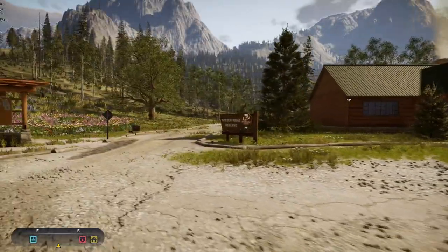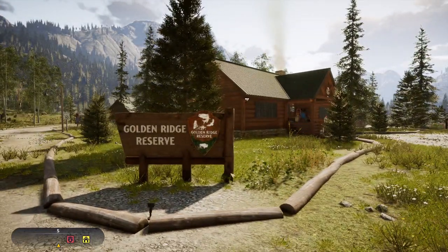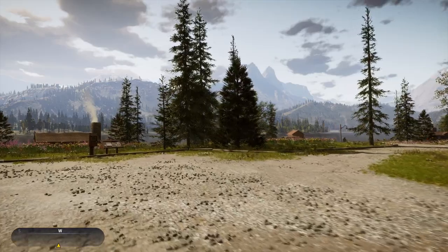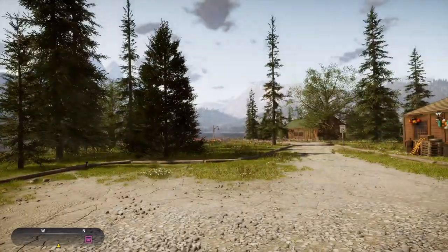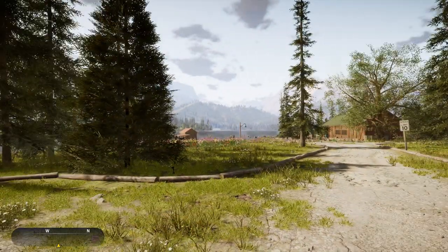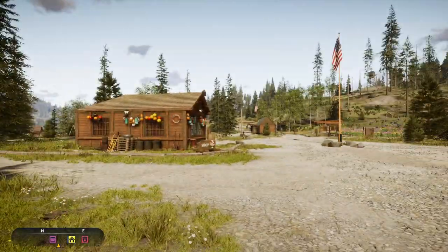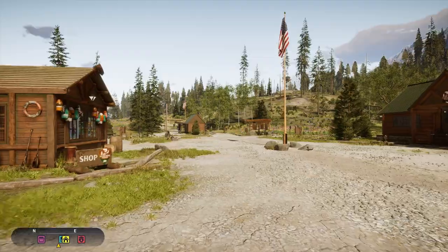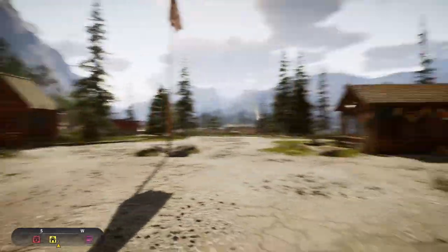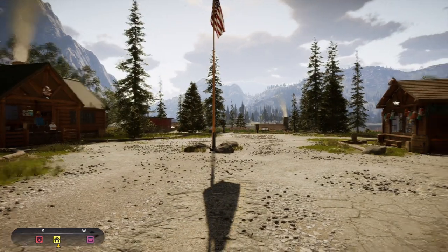Today I'm going to be showing you how to catch trophy largemouth and smallmouth bass. We are over here on Golden Ridge Reserve, and this is a standard map that comes with the game. So far I've been enjoying it — it's quite different compared to other fishing games. It's a great open-world game where you can basically fish in any small patches of water, which is super amazing. The place I'm going to be showing you is somewhere you'll find as you're doing the missions, so you won't have to go out of your way — it's quite simple.